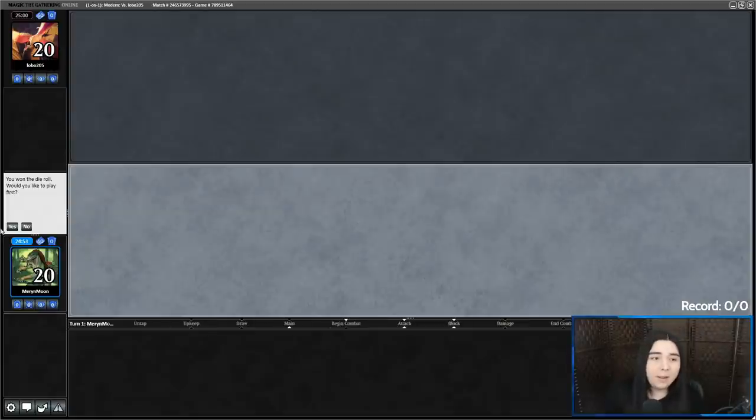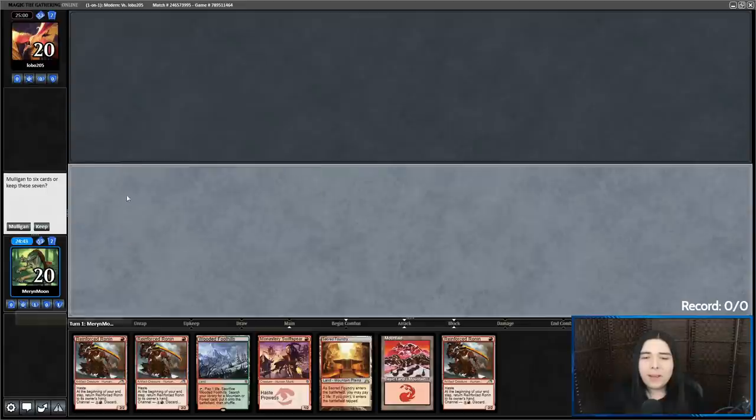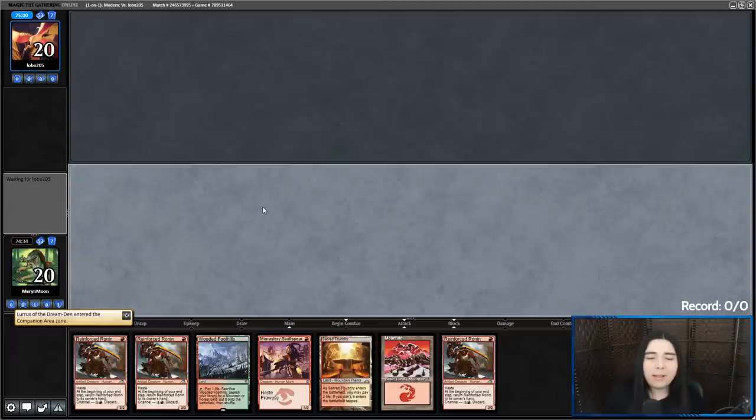Alright, got a game here against Lobo205. For science, we're going to try starting on Ronin and see what it does — I'm not going to start on Swiftspear. I'm just going to bash in for as much damage as I can and then start cycling them once the opponent gets blockers. They've got six cards in hand.